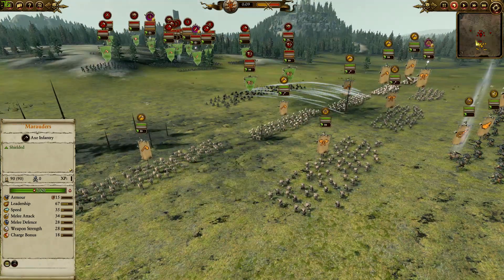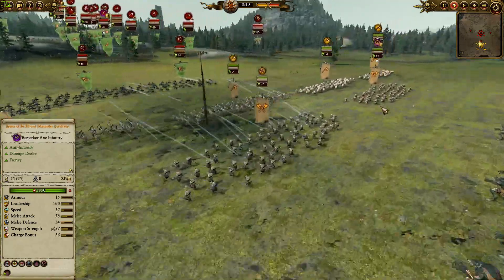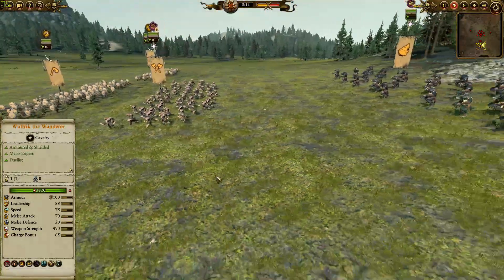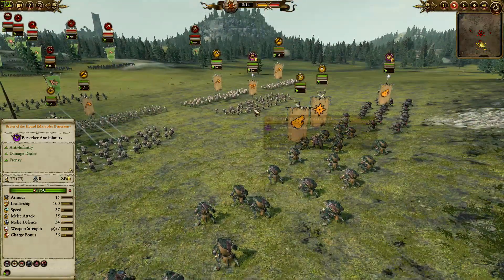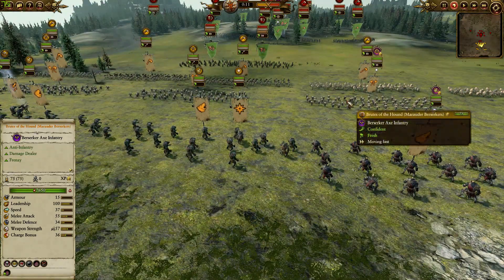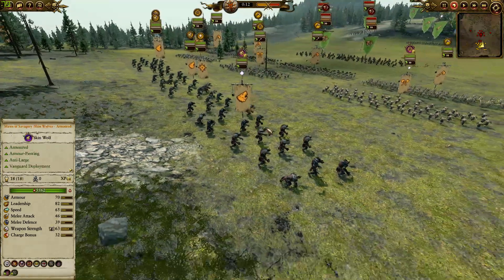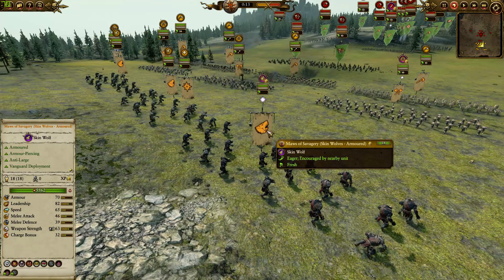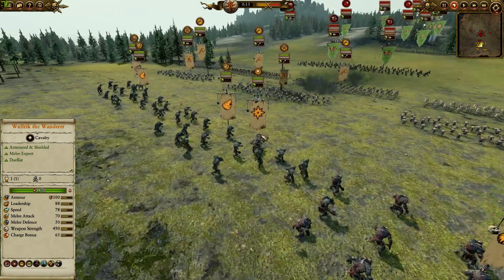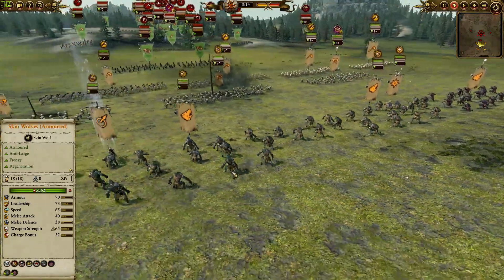For our frontline we've got 5 units of Marauders being backed by 3 Berserker units, and one is actually the Brutes of the Hound — quite one of the best units in the Norskan roster. They can chop down any lightly armored target indefinitely and with that unbreakable effect they will hold that place for eternity. For our rear we've got the Mosd of Savagery along with a couple more Skin Wolves, and this is gonna be all the anti-large we're gonna bring.